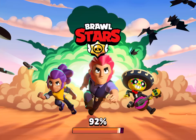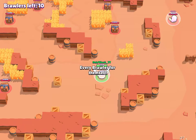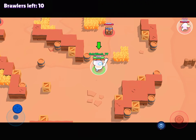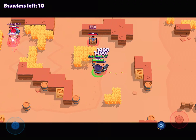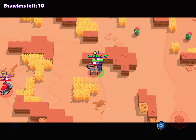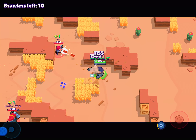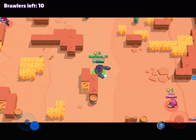If you don't come across teamers, good for you. But personally, I come across a lot of teamers whenever I use Pam, Shelley, and Bo, because those are three of my top brawlers. It gets way more extreme the more trophies you have.